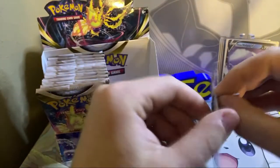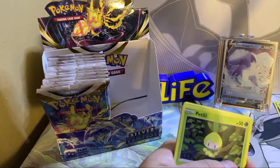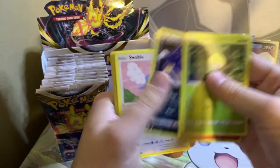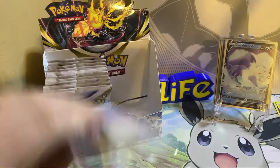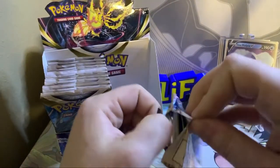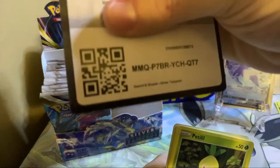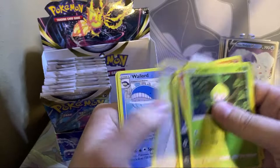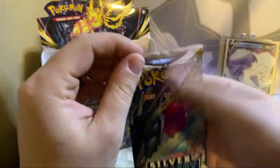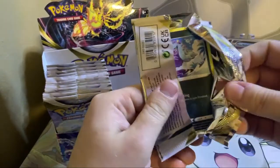Alright, next pack. Hopefully we can get the Lugia — that would be the number one pull for the set for me. Number two is probably the Regidrago alt. Petalil, Litten, Murkrow, Swablu, Rotom, Donphan, Talonflame — nothing good there. But honestly any of the alts. The Unown is actually pretty cool too. Definitely my chase, as with everyone else, is definitely the Lugia for sure. How about we also haven't pulled any Regidragos or Regielekis — I haven't even seen them.